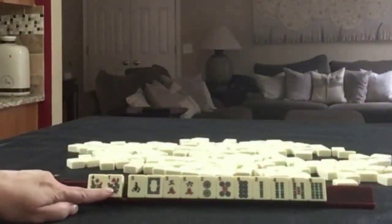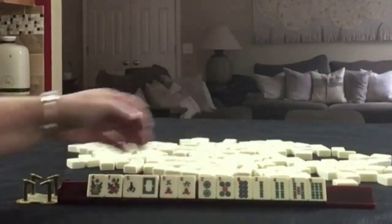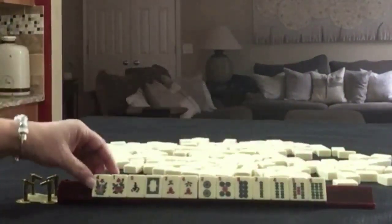We have a pair of flowers, south, white, 3 and 6 in cracks, 2, 5, 8 in dots, and 2, 4, 5, 6 in bams.